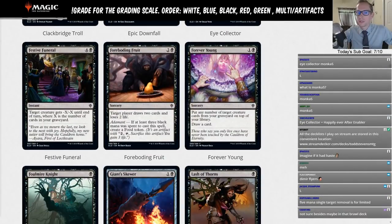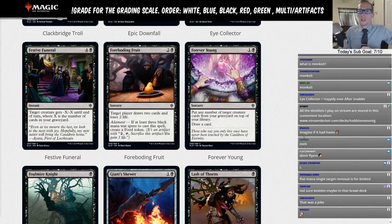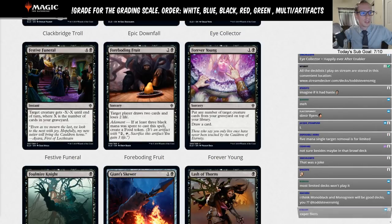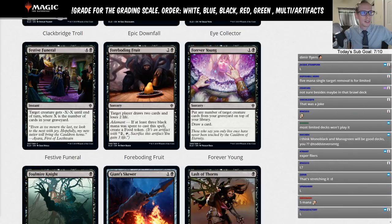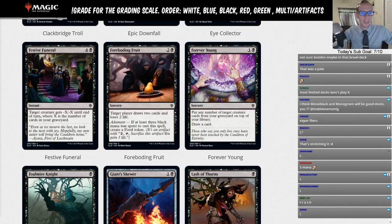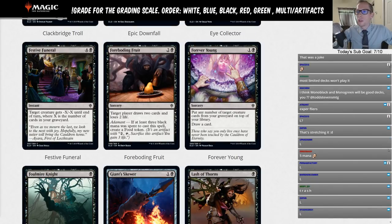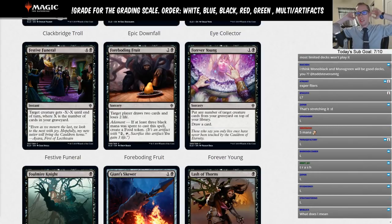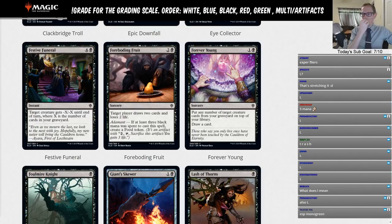Festive Funeral: five-mana instant — target creature gets minus X minus X until end of turn where X is the number of cards in your graveyard. Five-mana removal is playable in limited but not standard. Rating: L. Foreboding Fruits: two and a black sorcery — target player draws two cards and loses two life. Adamant: if at least three black mana was spent, create a food token.